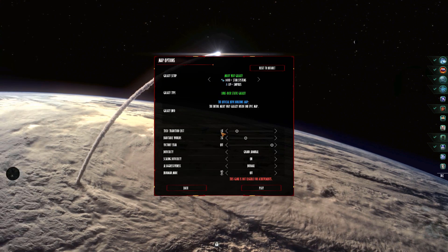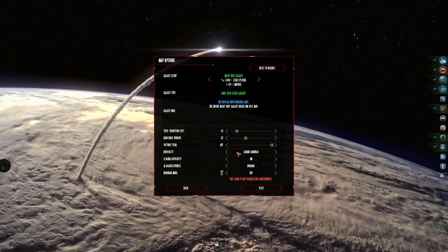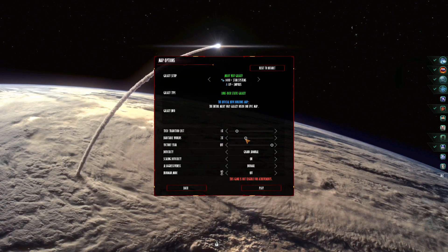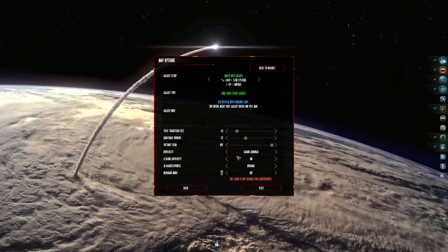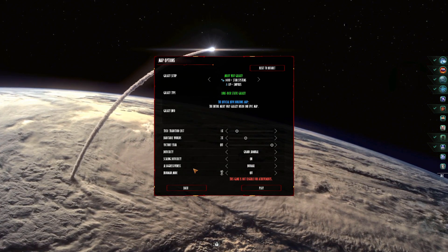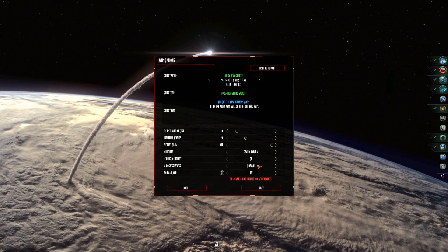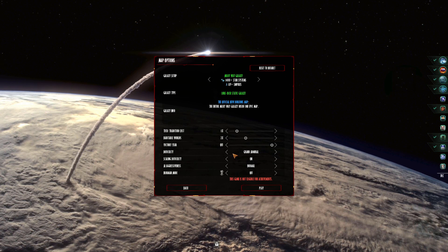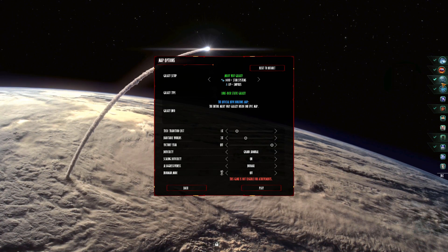Here we are at the settings screen. These are the ones I like to use. We've got the Milky Way Galaxy. Habitable worlds we keep at two, because just a few more worlds to colonize is always better. Grand Admiral — hardest difficulty as always. Scaling difficulty is on; we want to make sure it's tough all the way through. AI aggressiveness we'll stick with normal. That's pretty much all you need to see — it's going to be difficult, so if we get our butts handed to us, you'll know why. We have got a couple of DLCs active.